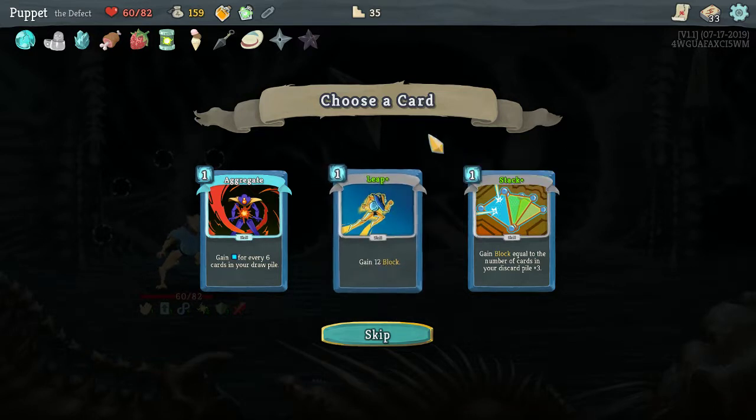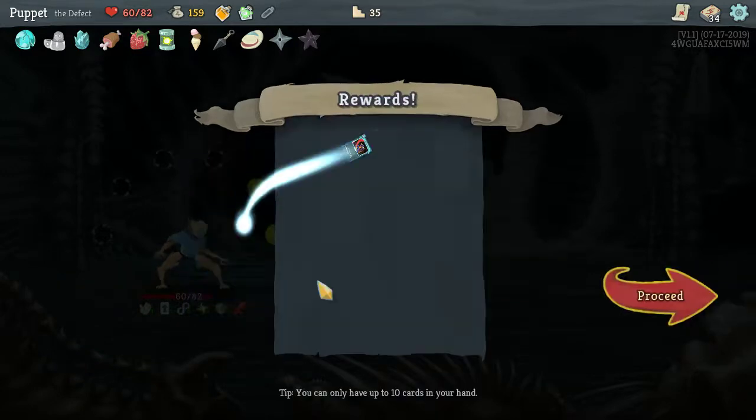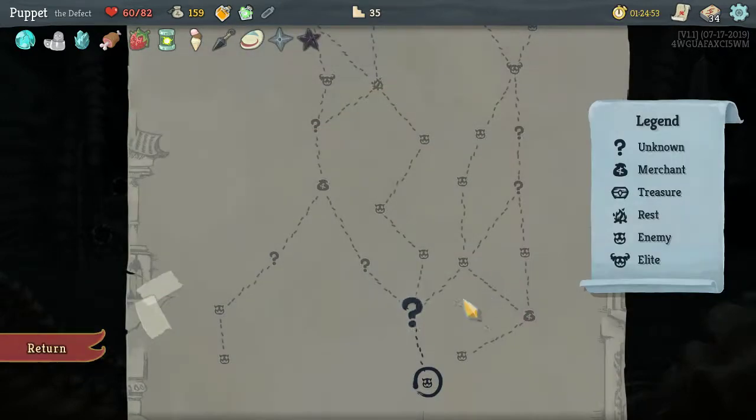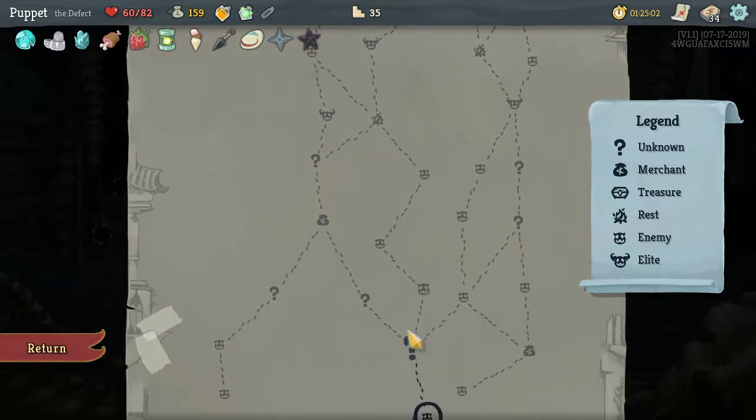Upgraded Leap is pretty good. Stack is not bad. Aggregate — let's take Aggregate, actually. I want to increase my actions as soon as possible and as often as possible. Let's head for the vendor.